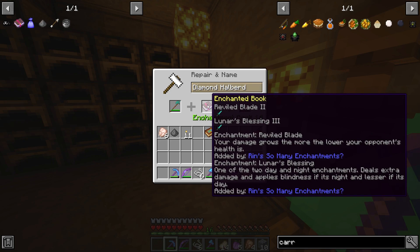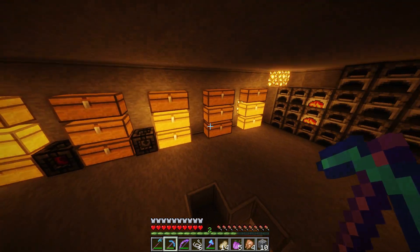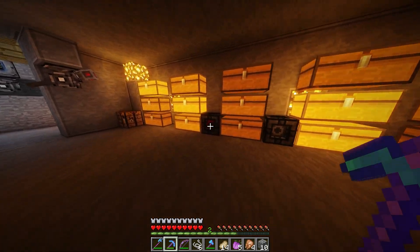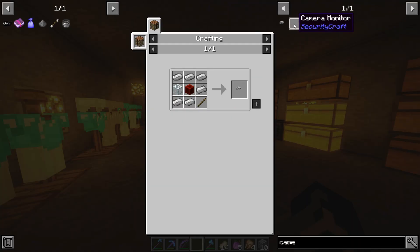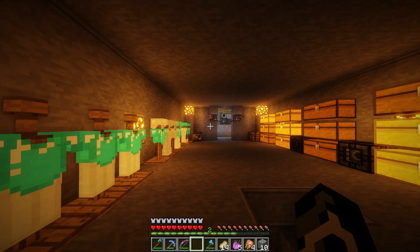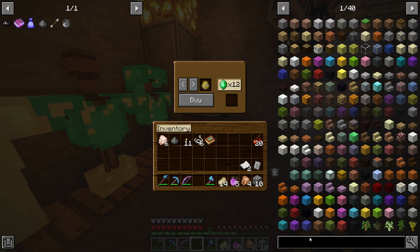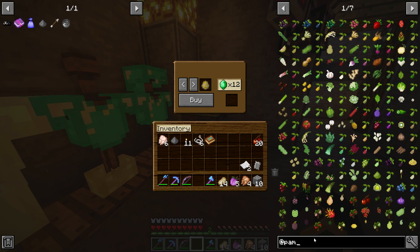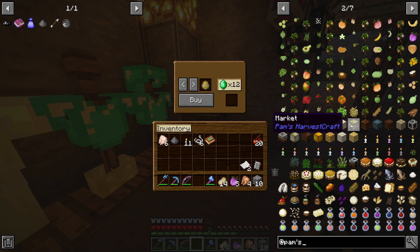What does this do again? The lower your opponent's health is, the more damage you do. Yes, I will do that - and that broke. No biggie, we just got a new one. Oh yeah, I have the security camera and stuff mod. I'm not really keen on doing that right now - I actually want to see Pam's Harvest Craft.